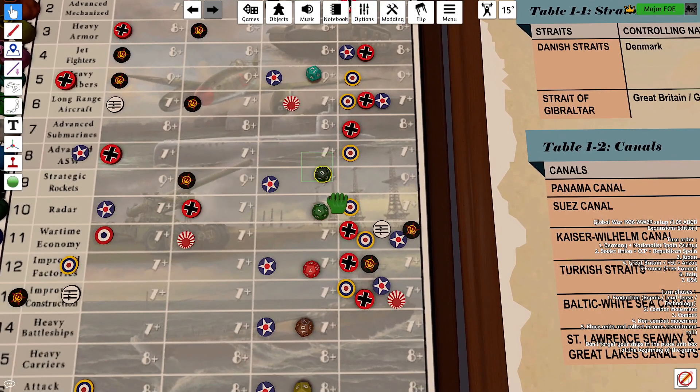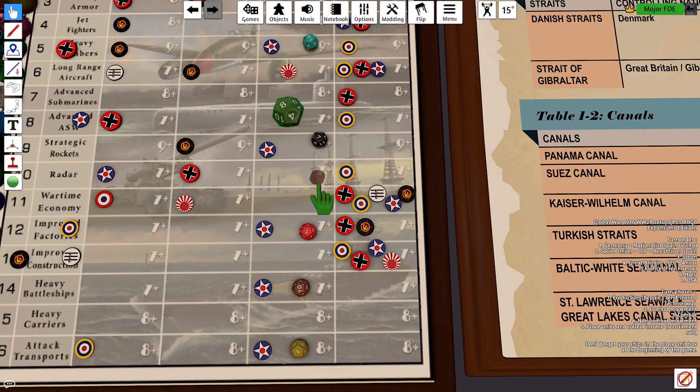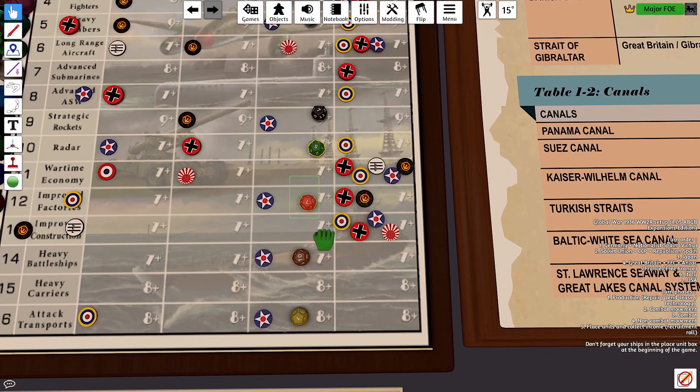Next, strategic rockets, need a 9 or above. That's a 7, that's a miss. Next is radar, 7 or above. That's a 5, that's a miss. Improved factories, 7 or above. That's an 8, that's stage 4.